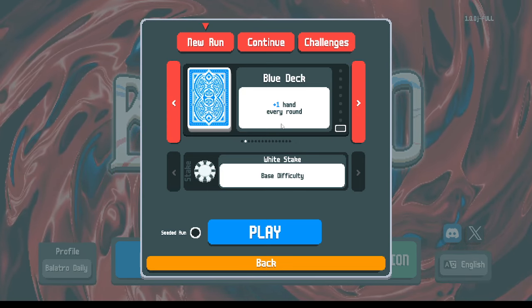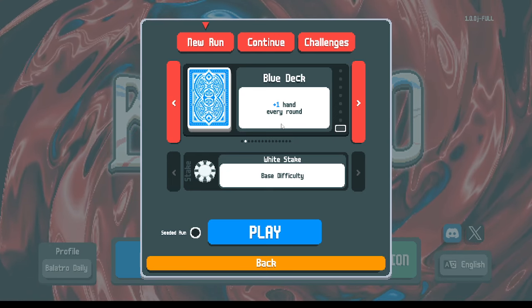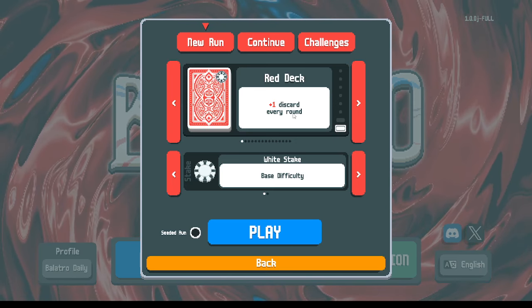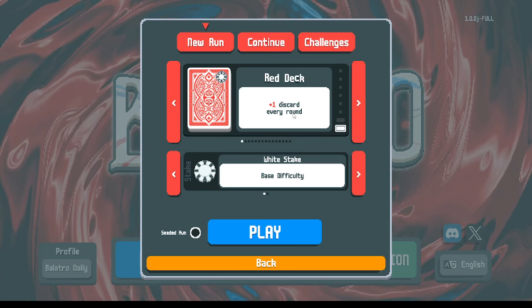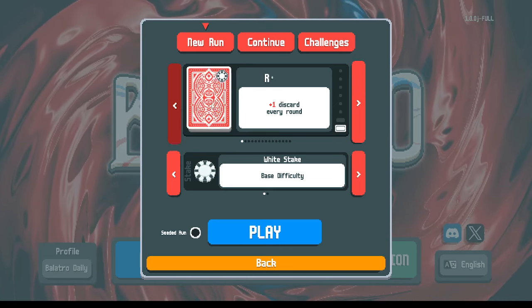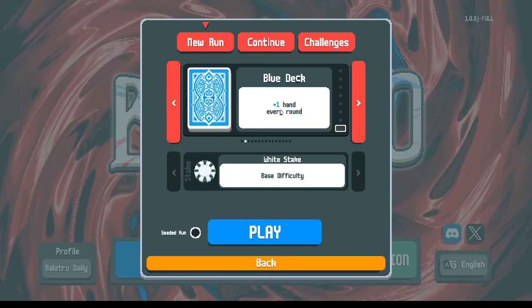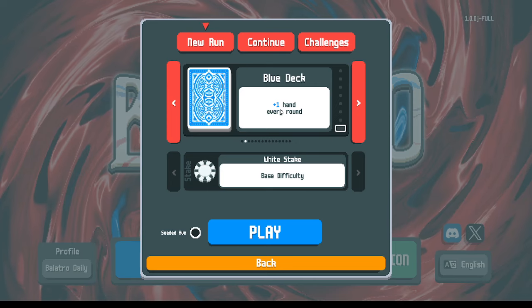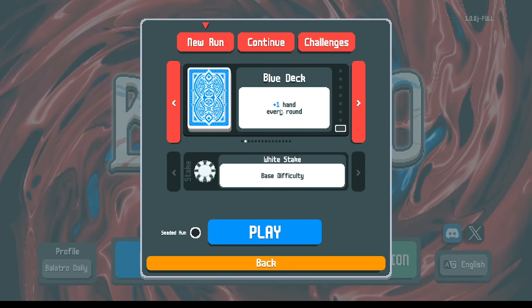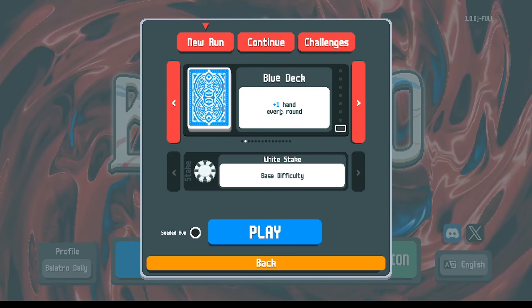With the red deck, the extra discard makes it easier to find better hands and play fewer, higher-quality hands. With the blue deck you can do the same thing — just play your garbage cards as a hand instead of discarding. The benefit of having an extra hand is that any hands left over convert into money. The main difference is the extra hand gives a little bit of extra money. Having an extra hand is slightly better on average than an extra discard.